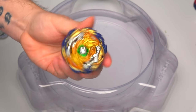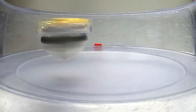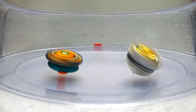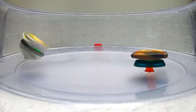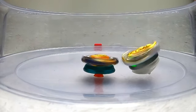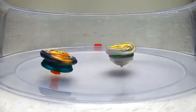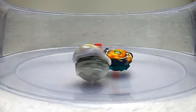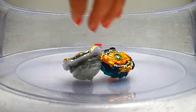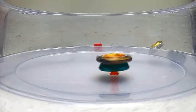Next up is the almighty Wizard Fafnir! 3-2-1! Can the rubber do anything to take out Genesis? It's taking it off balance - the rubber is actually doing some damage to Genesis! Genesis 1-0! 3-2-1 - Fafnir gets it! 1-1!